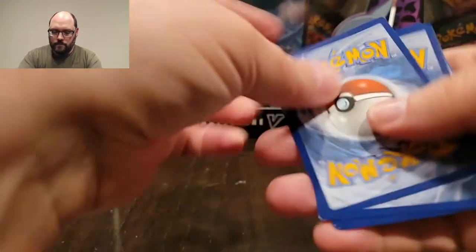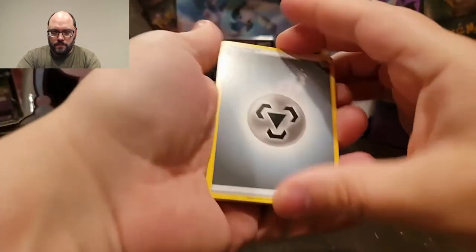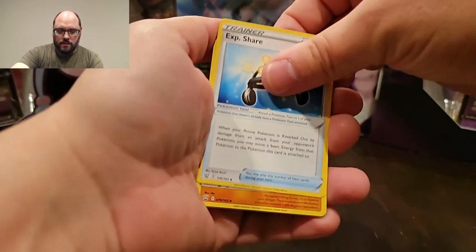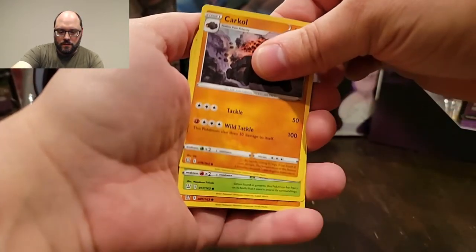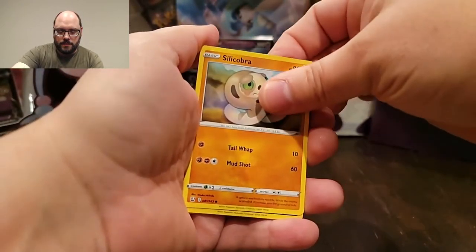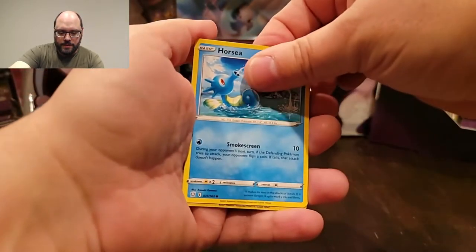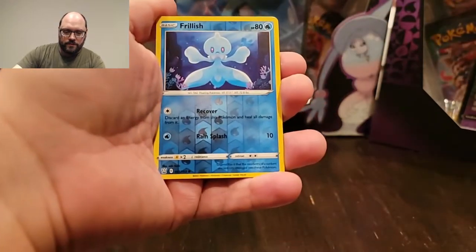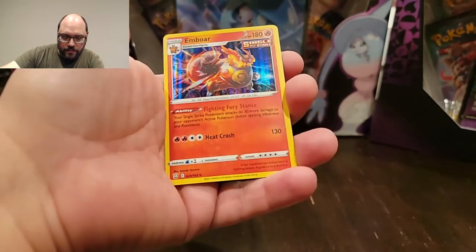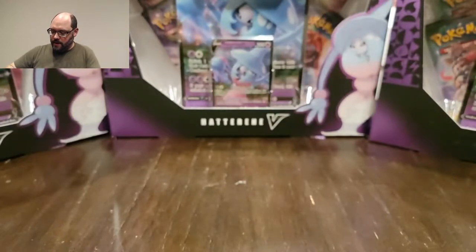There's your code. Metal energy to start us off. Rapid strike energy. Experience share. Carcoco. Blipbug. Lickitung. Horsea. My reverse rare is a Frillish, and the Emboar looks really cool with the holo. Nothing too crazy, but I'm into it.